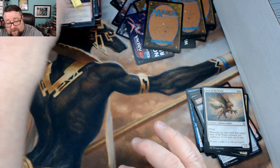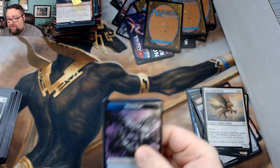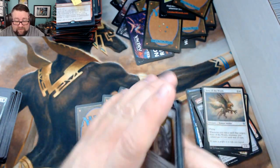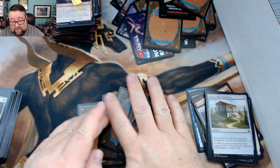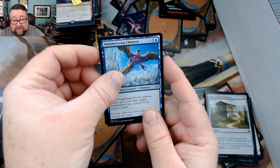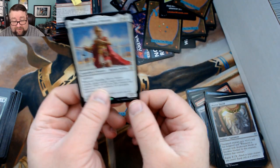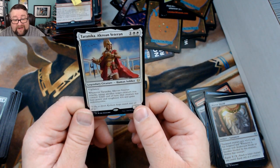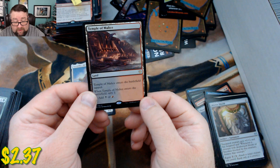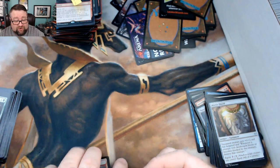Now on to Joel's pack — let's see what we can add to his goodie package this month. There is a foil! We got a Blood Aspirant, Shimmerwing Chimera, and Mirror Shield, with your rare being Taranika, Akroan Veteran. Your foil is a foil Temple of Malice — good stuff right there. Congratulations Joel, you deserve it!